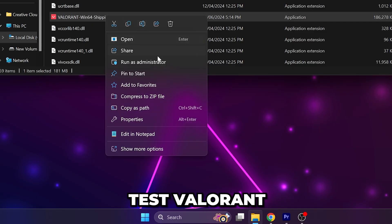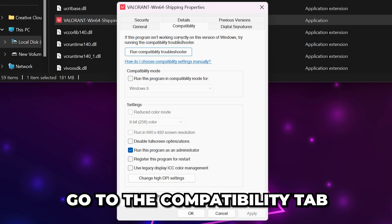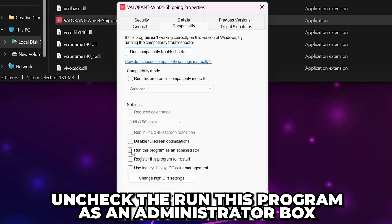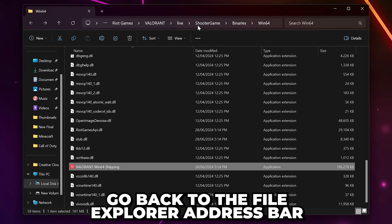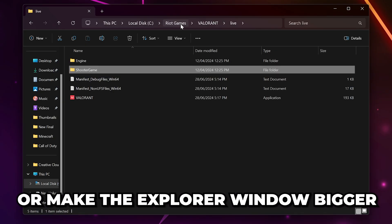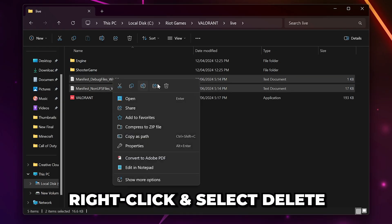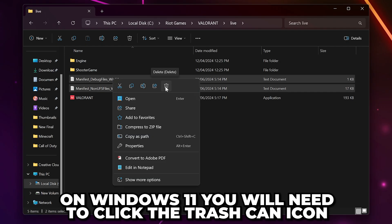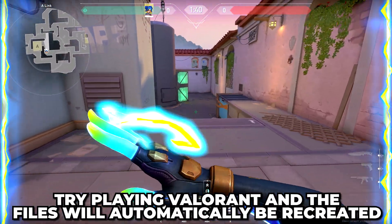Test Valorant. If you're still getting stuck on the loading screen error, then open the properties one more time. Go to the Compatibility tab, then uncheck the Run This Program as an Administrator box before clicking Apply and OK. Next, go back to the File Explorer address bar and select Live. Select both the manifest files, then right-click and choose to delete. On Windows 11, you will need to click the Trash Can icon. Try playing Valorant and these files will automatically be recreated.